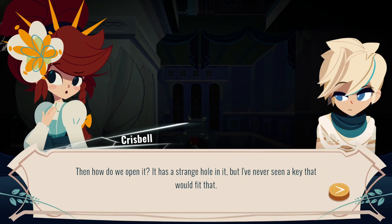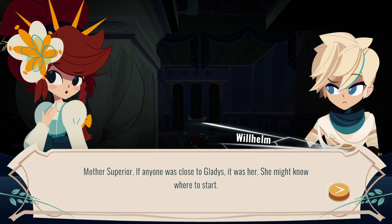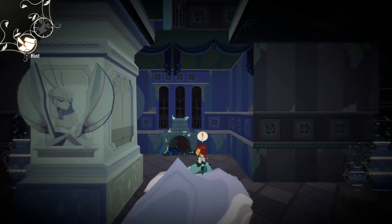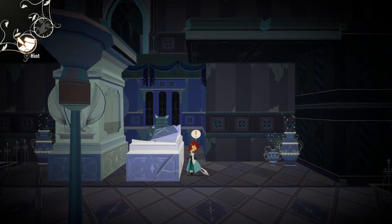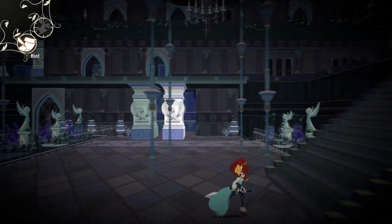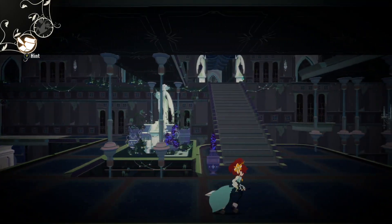Then how do we open it? It has a strange hole in it, but I've never seen a key that would fit that. Fascinating. Any suggestions, Wilhelm? Mother Superior — if anyone was close to Gladys, it was her. She might know where to start. Then let's go and ask Mother Superior about it. Alright, we'll do that. And I'm gonna go ahead and revert that and then restore it so that that platform's back. Yeah, this is a cool mechanic — I like this quite a bit.